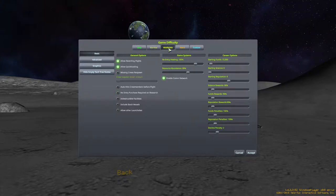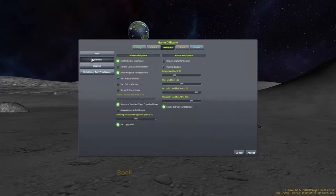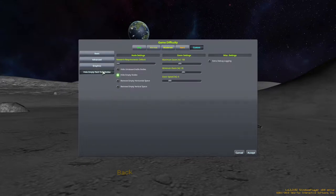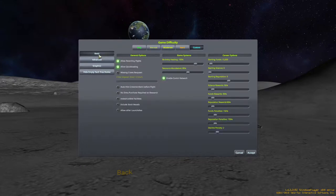I'm going to play on moderate difficulty because that turns off the missing crews and all the better pieces here, and I'm also going to turn on require signals for control. So our probes if they go out of range die on us, which makes sense. That is all other mods I have installed and I think I'm kind of happy with that as it is.